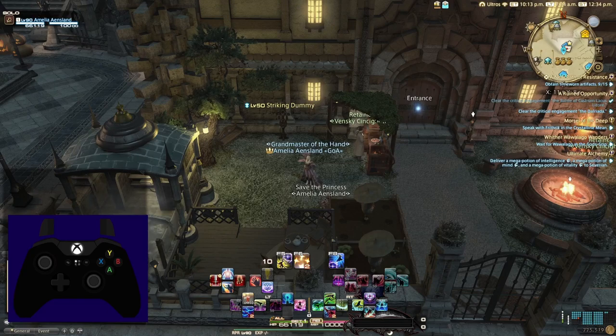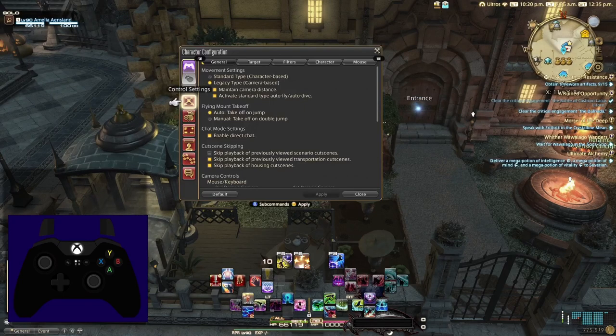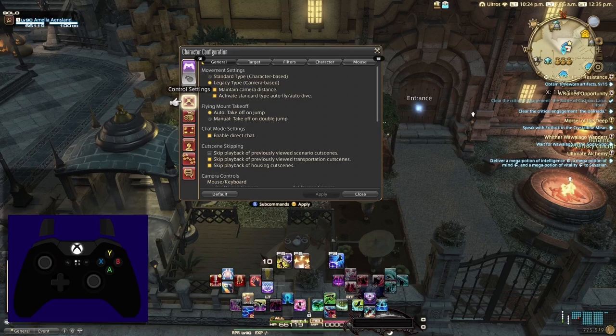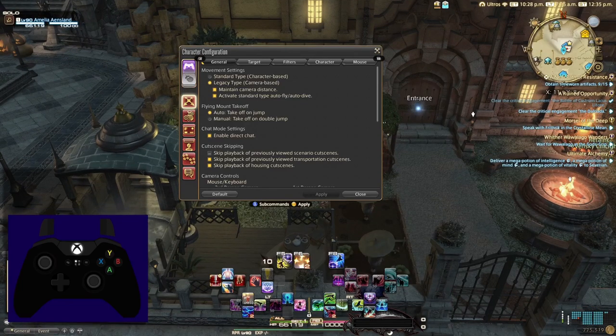To access this toggle, you simply open the character configuration screen. On keyboard, this can be accessed by pressing the K key. On controller, press your menu key, hit left to access system, and then select character configuration menu. Keyboard and mouse players, this happens much faster for seasoned controller players than it seems — I'll demonstrate that right here. Very quick when you get used to it. In this menu, you'll have a large toggle switch in the top left corner that changes all the settings from keyboard and mouse to controller. It's the same as choosing controller in the very beginning dialog when you first start the game.